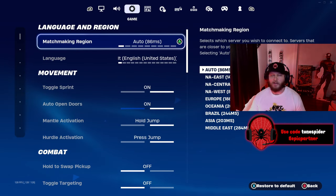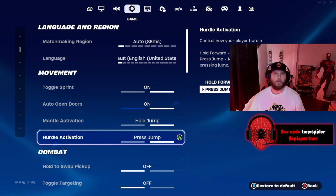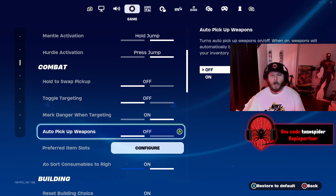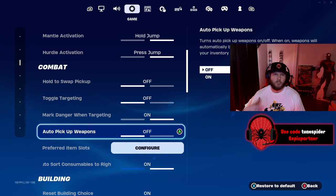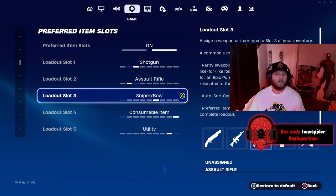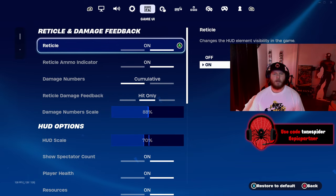My matchmaking region is auto. Toggle sprint and auto open doors are both on. Mantle activation and hurdle activation are both hold for jump, and press for jump. I do not have hold to swap pickup on — it drives me crazy. Toggle targeting is off, mark danger when targeting is on, and auto pickup weapons is off. That also drives me crazy — I hate picking up a weapon I don't want just because I have an empty slot. For preferred item slots: slot one shotgun, slot two assault rifle, slot three sniper, slot four consumable/heals, slot five mobility.